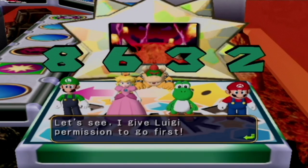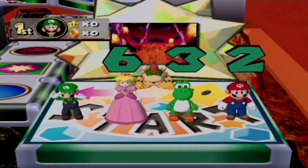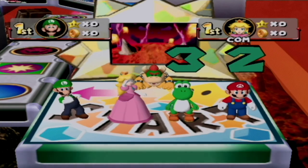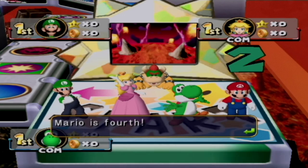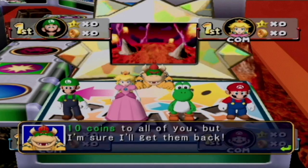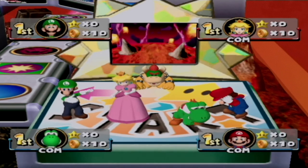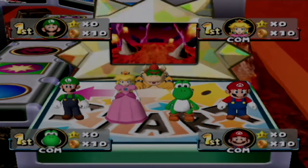Koopa Kid gives Luigi permission to go first. Since when does he give permission? He didn't give us permission to give him coins in Mario Party 2. He says he'll get those coins back — I doubt it.